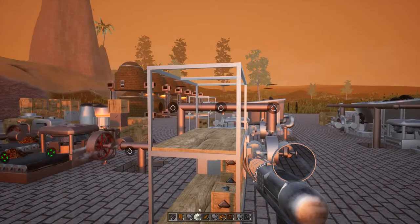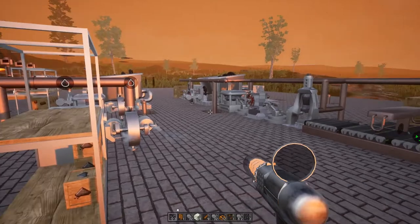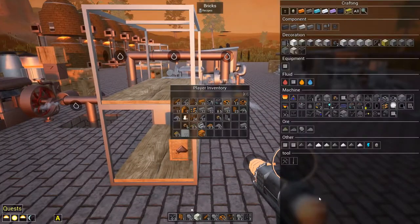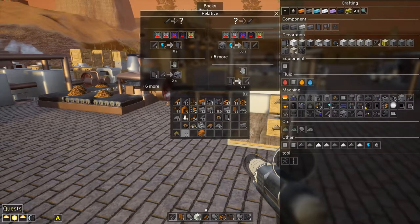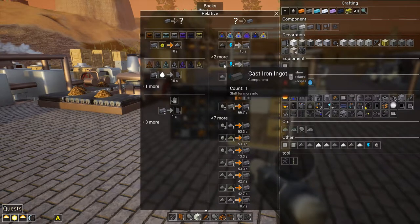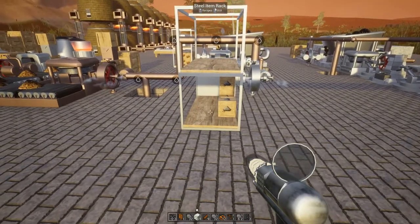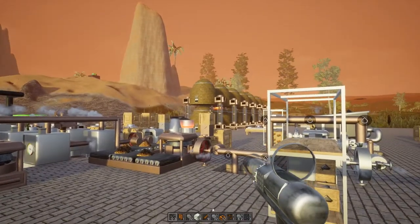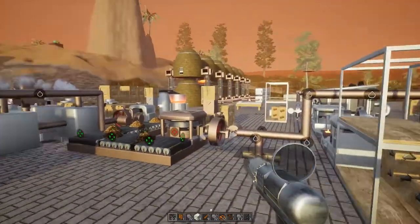I want to make use of that creosote and also get into some proper steel production. We need coke dust for that — checking the recipe: steel plate or tube, steel ingot, and in the arc furnace we use a cast iron ingot which we make in the alloy smelter using iron dust and coke dust. In order for that to produce enough to keep things going, I want to switch a few things over.